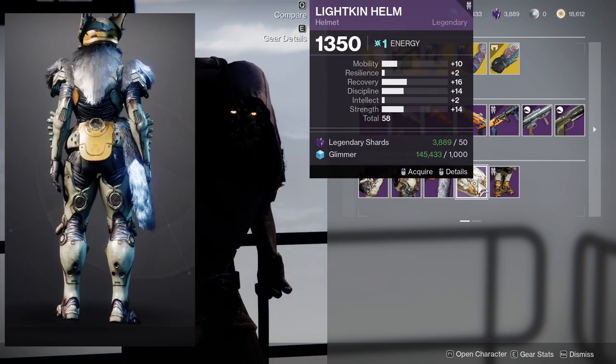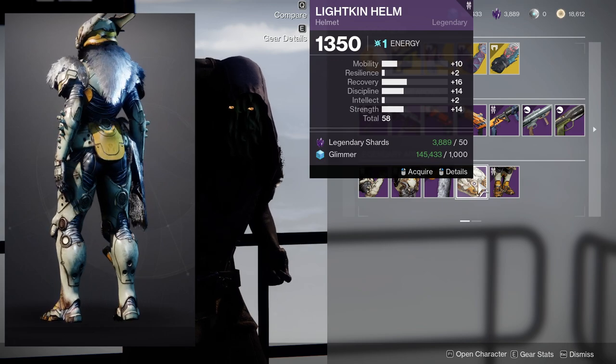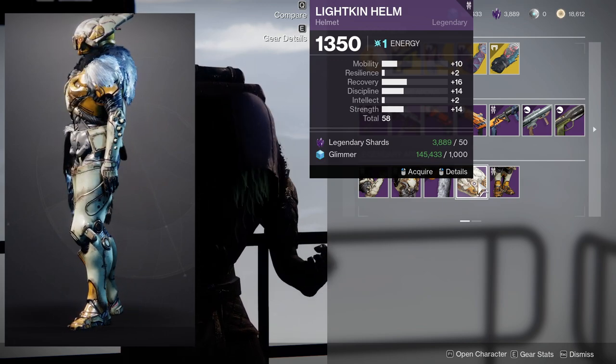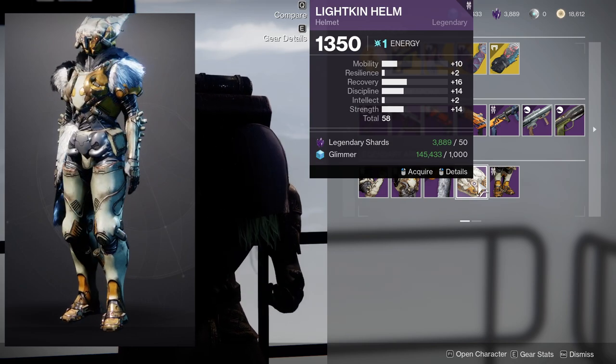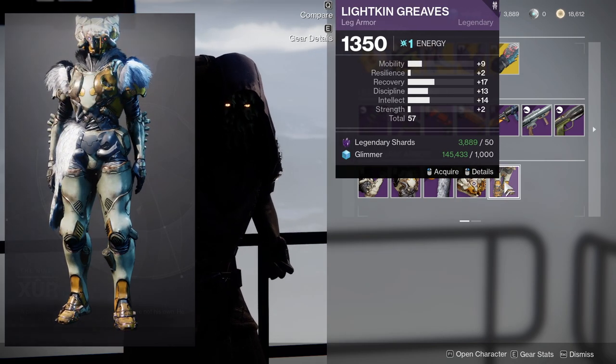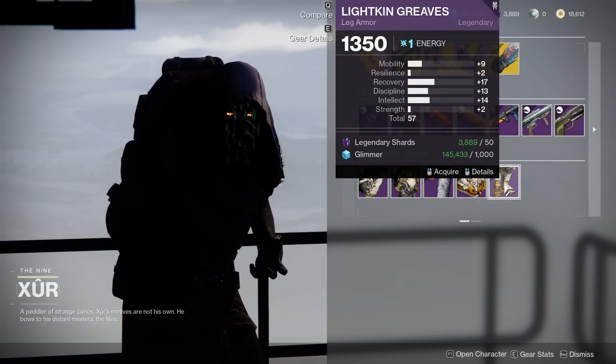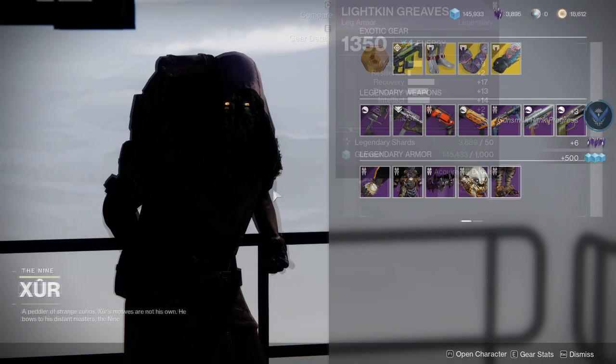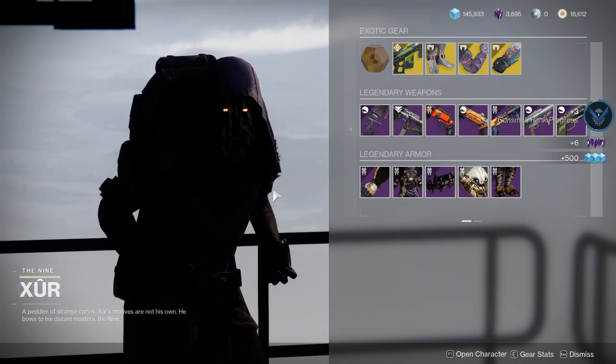The Titan helmet is very middle of the road for me — I like that it has higher recovery and discipline but it's not high enough to warrant only 10 mobility. The boots are also kind of the same, but a little bit better. If you don't have anything good, they're decent enough.